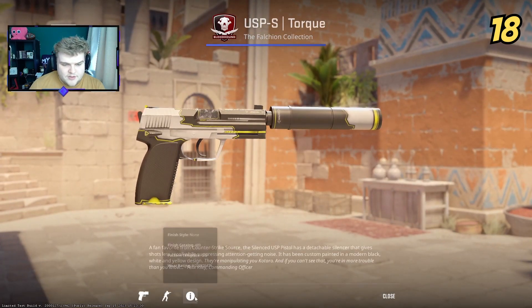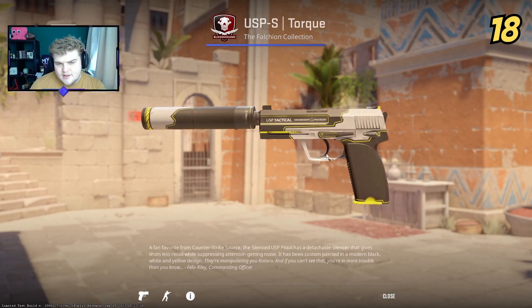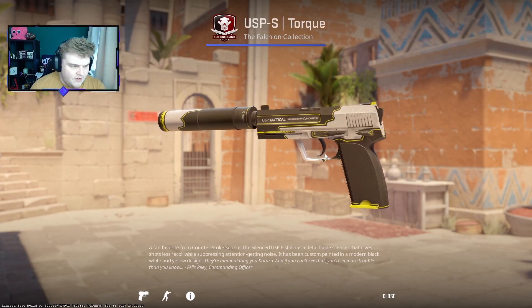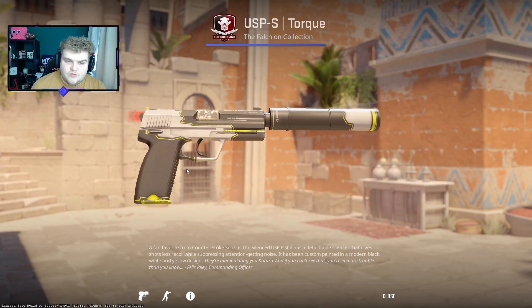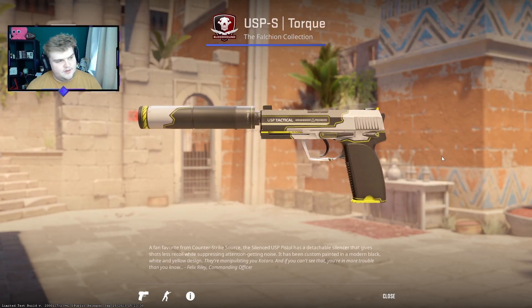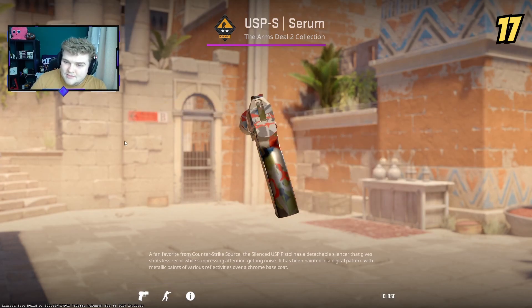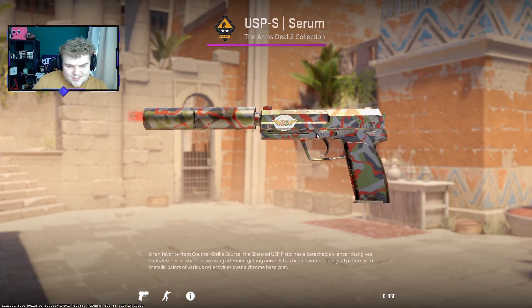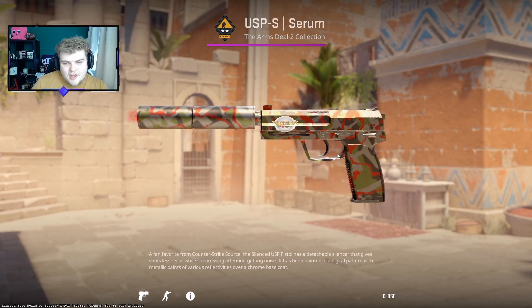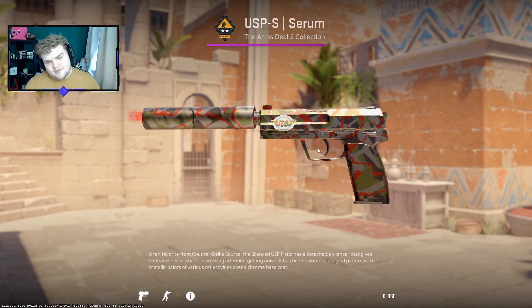One of my favorite budget USPs is the Torque — this is a not-point-not float factory new and it looks insane. Very nice and very clean for the price you pay. White, black, little yellow accents — a very well-priced and well-designed skin. Now I've put the Serum ahead of it. It's like a slightly better Blood Tiger, but in CS2 it gets the shine — that's probably why I placed it above. It's an upgraded Blood Tiger with a bit of shine, and that's why it's in 17th.